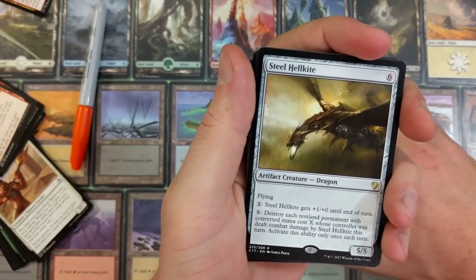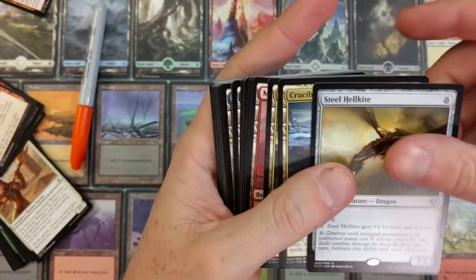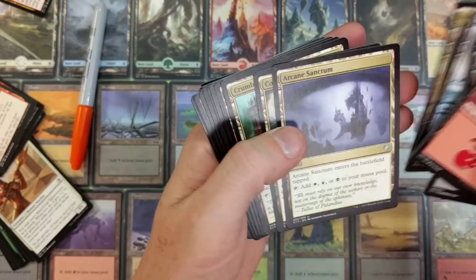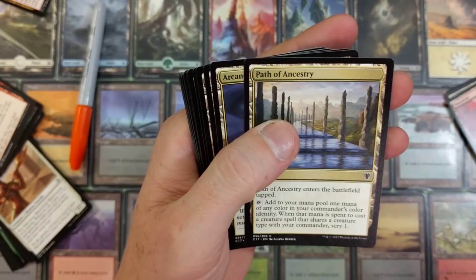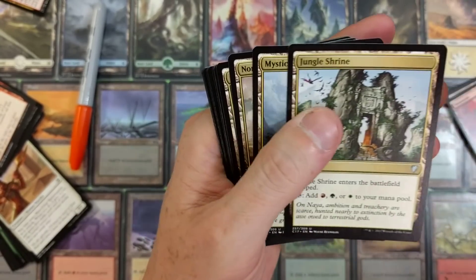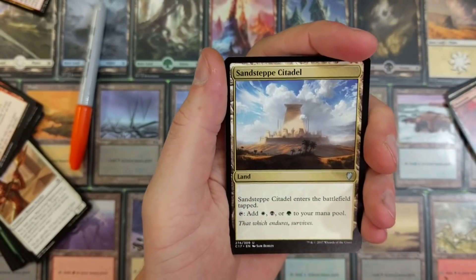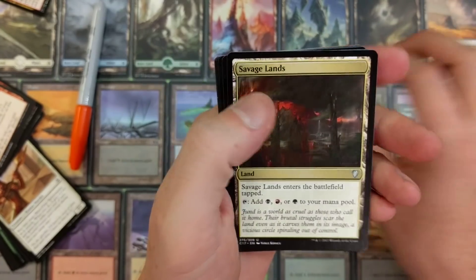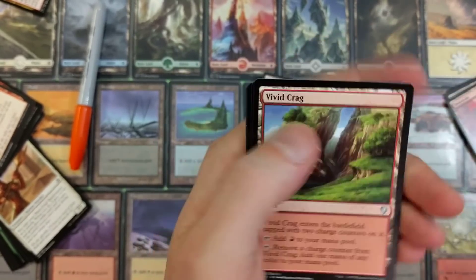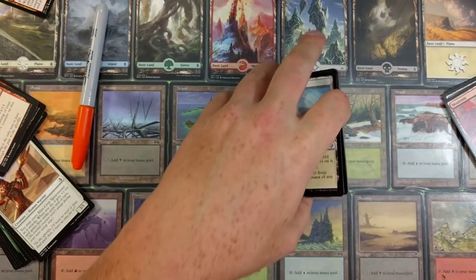What does EDH stand for? I know - do you? Steel Hellkite, Crucible of the Spirit Dragon, Haven of the Spirit Dragon. Lands to finish it off: Path of Ancestry, Arcane Sanctum, Command Tower, Crumbling Necropolis, Frontier Bivouac, Jungle Shrine, Mystic Monastery, Nomad Outpost, Abundant Palace, Sandsteppe Citadel, Savage Lands, Seaside Citadel, Vivid Crag, Vivid Creek, Vivid Grove, Vivid Marsh, Vivid Meadow - no way, mind blown!